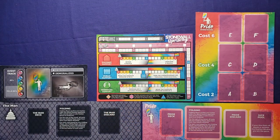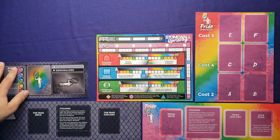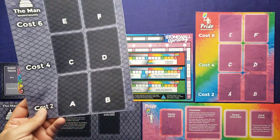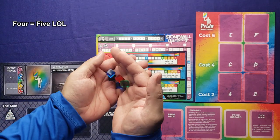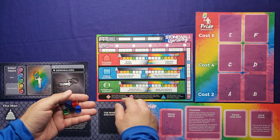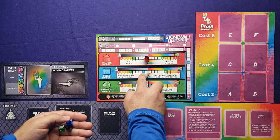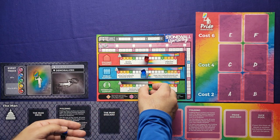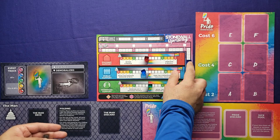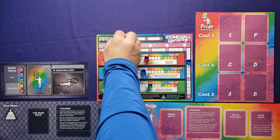First, set up these canvas-type boards — they're really nice and don't move on a tablecloth. You don't need the market board for the man in solo mode. Take all four square markers and place them in color-coded areas: one red on the starting position S, one blue on the star, one green in its spot, and one blue on the Overton window at number 30. The AIDS death track starts on zero.